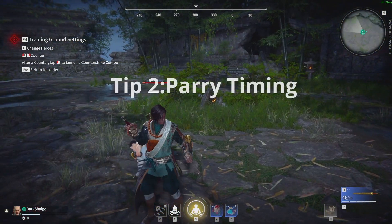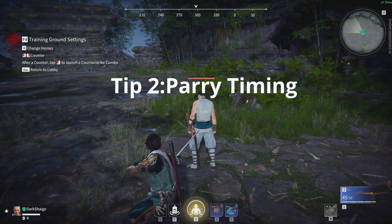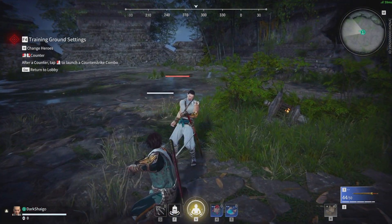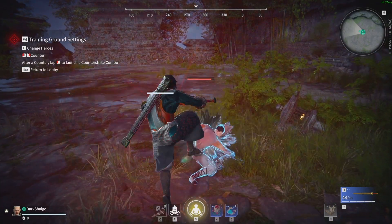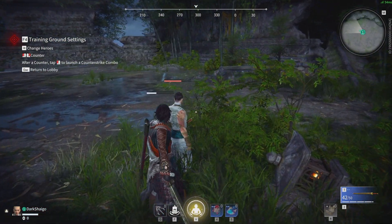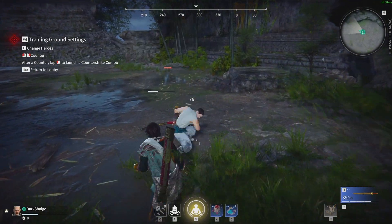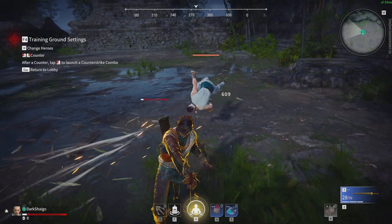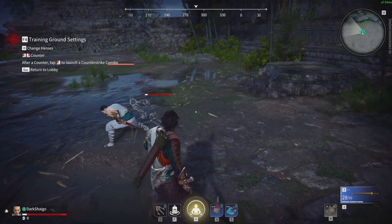The second tip is parrying. Knowing when to parry is very crucial in Naraka and could potentially win you a lot more fights — it could help you turn the tides of a fight. Now typically, players will go for a focus attack after their 2nd strike, so their 3rd one will usually be a focus attack, and that's the best time to parry.